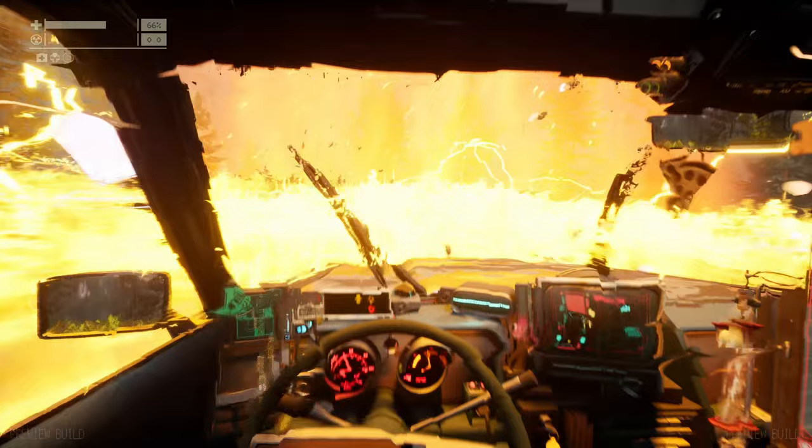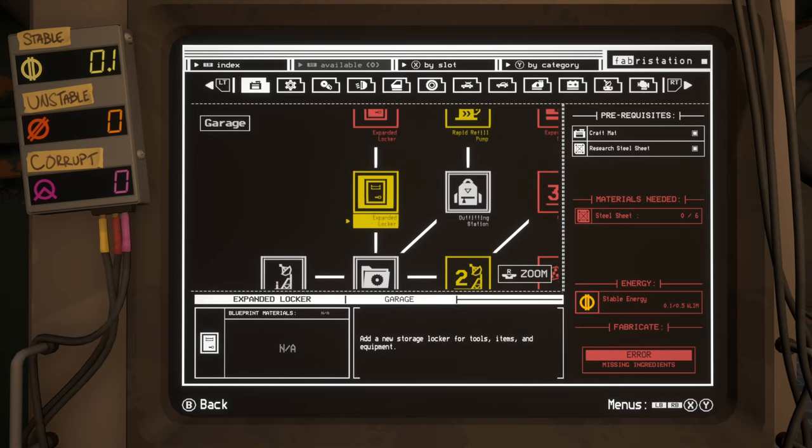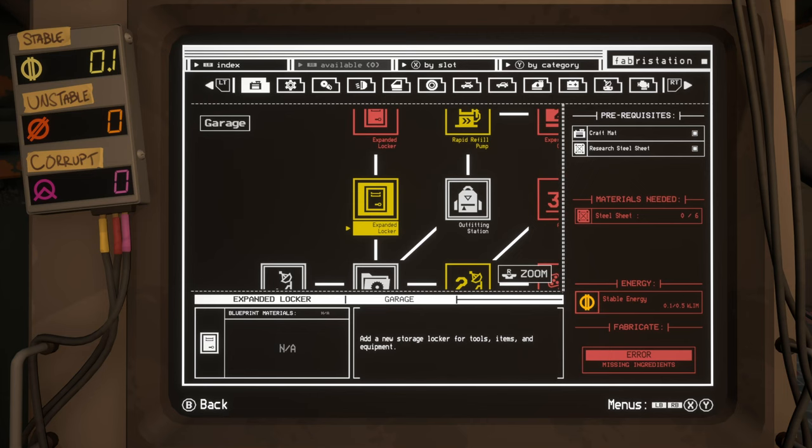Those limb anchors you collect also go into a stockpile of limb energy you can use back at the fabricator. For example, the expanded locker needs 0.5 K-Lim — I've only got 0.1 stable, and there's also unstable and corrupt energy coming from the mid zone and central zone respectively. So don't just collect the amount you need to travel back — make sure you collect as many limb anchors as you can, particularly on easy runs, because it's a resource you use back in the garage.